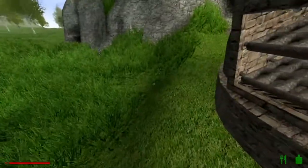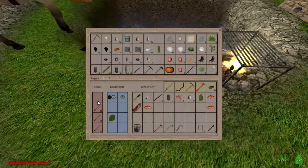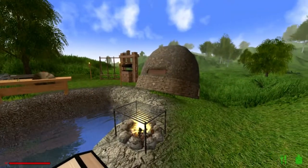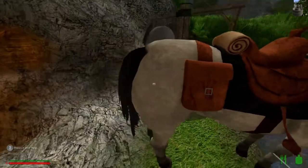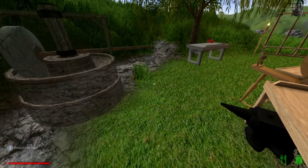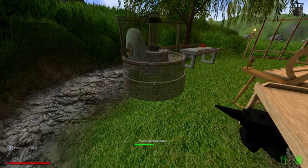Hello everyone, this is Cypherdeck and today we're back in Rising World. I got a lot of stuff done — here's some iron plate I just picked up off the furnace. I also made a new crafting bench; I wanted to test it out — it's a big one. I ended up making a flat area over here where the tier two bench was, just so I can place this thing down.